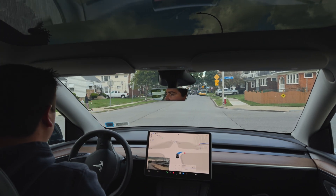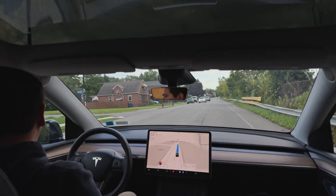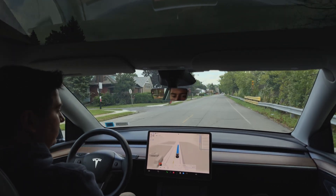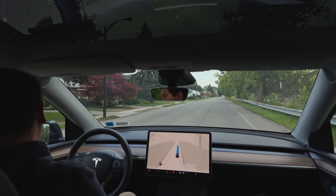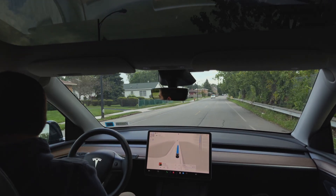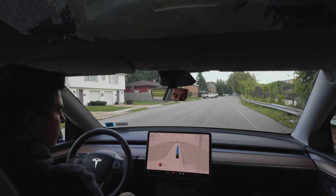Slight hesitation there — I don't know what's going on. Did not have to hit the accelerator, just moved on through, but it was being extra cautious on that turn, which it was not being extra cautious on in the previous attempt. So here we are doing that slow down again, which it did do before. Not sure where that speed limit sign was because I do not see it, but it did do this before, so it must be seeing something to change the speed accordingly.